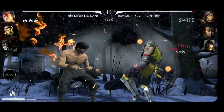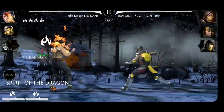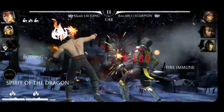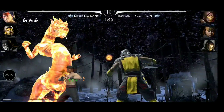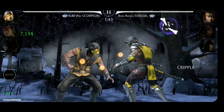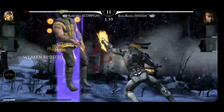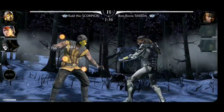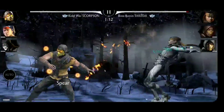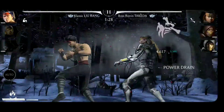Classic Liu Kang doesn't mind being set on fire — he actually benefits from that. We're blocking Scorpion's special one, and now we're set on fire. We get that different animation for the special two, but at least we're dealing damage to the entire team this way. We are caught by a special one of Takeda — that was a combo ender, but the special one is blocked. At least we are still free to tag out.